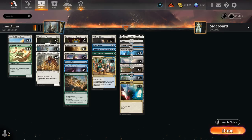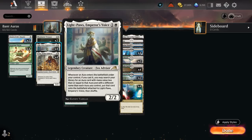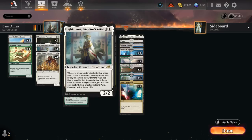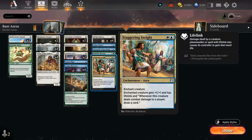Taking a look at the auras: we have the full set of Ethereal Armor, recently added in the Explorer Anthology expansion, giving +1/+1 for each enchantment we control as well as First Strike. This is one of the first auras we'll try to search up with Light Paws after playing a 1-mana aura. At 2 mana there's All That Glitters, which is very similar, giving +1/+1 for each artifact and/or enchantment we control. With no artifacts in this deck it's mostly a worse Ethereal Armor, but because it costs 2 mana it allows us to find other 2-mana auras with Light Paws — importantly Staggering Insight, which gives +1/+1 and lifelink (very important against red aggro) and lets us draw a card whenever our creature deals combat damage.